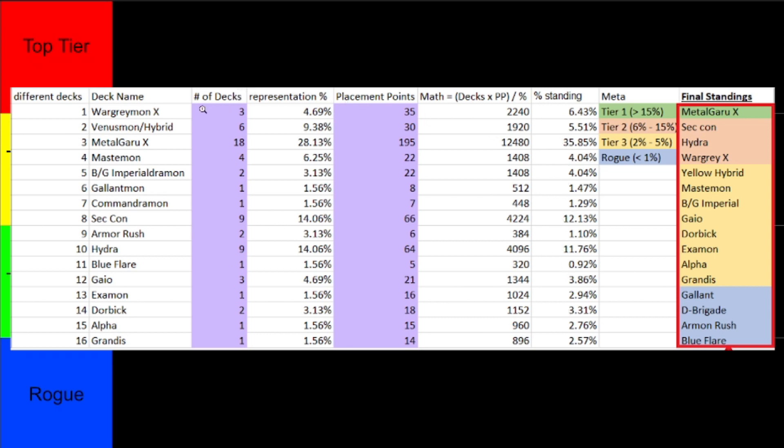The number of decks is how many times a deck was represented in the top 16 — a key data point for overall meta representation. It shows how popular and how prevalent the deck is at topping. The points placement is basically how well the deck did — where it topped in the top 16. Higher positions like first, second, and third were awarded more points than getting 14th, 15th, or 16th, so it weighs the position.